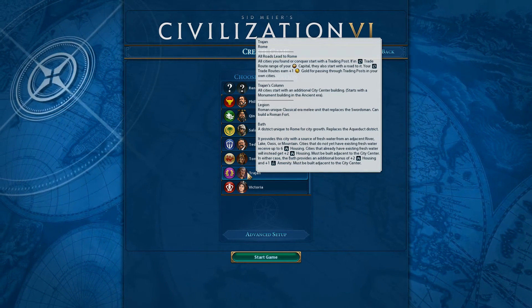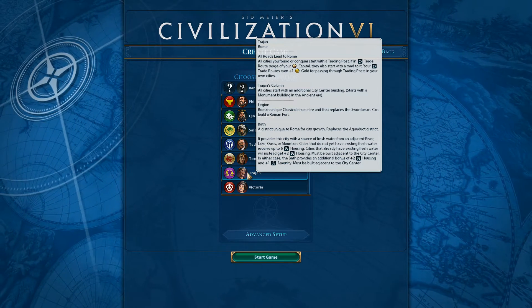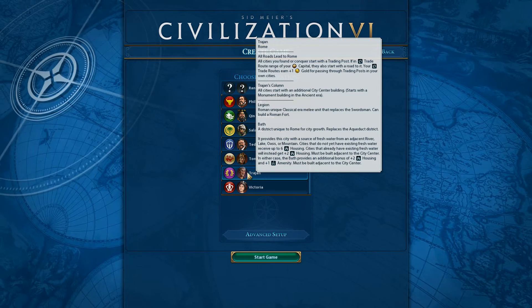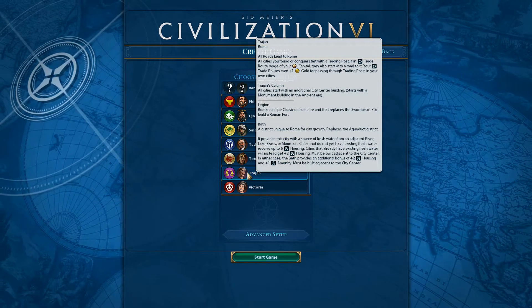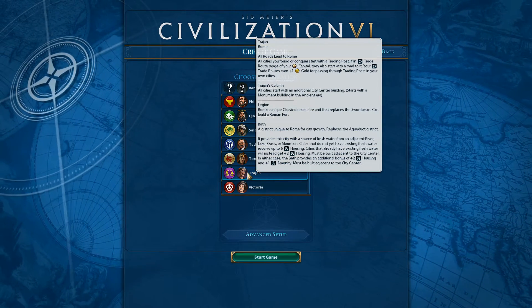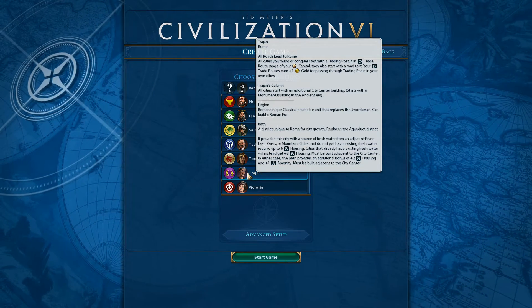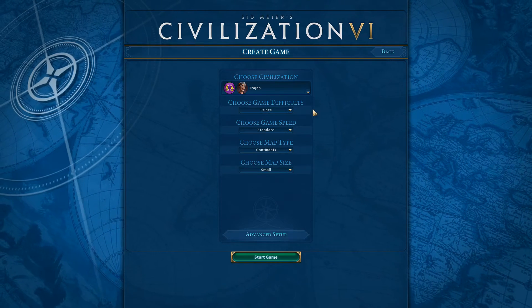Amenities don't work empire-wide like happiness did before - happiness was a global thing for your civilisation, whereas amenity in Civ VI works specifically for each city, as far as I understand. I'm going to caveat a lot of what I know about the game with 'as far as I understand.' The bath must be built adjacent to the city centre, so let's click that.